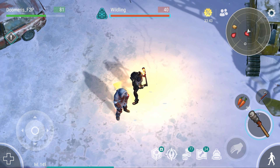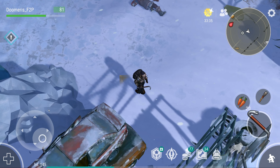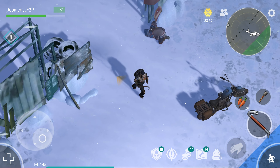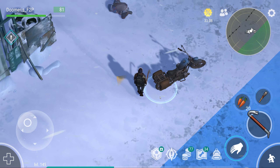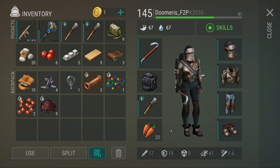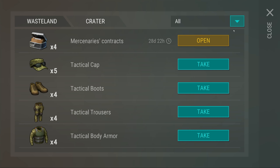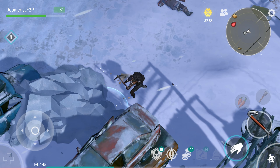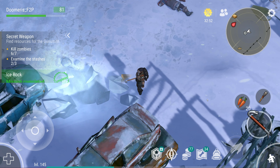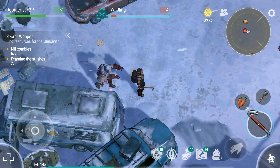You need an iron pickaxe here, which I believe I have in my inbox. I'm going to put some stuff in the chopper to clear my inventory a little bit. Let's get to grinding this location now — I have an iron pickaxe in my inbox. Let's go to tools, grab the iron pickaxe, and smash this thing to open our pathway.